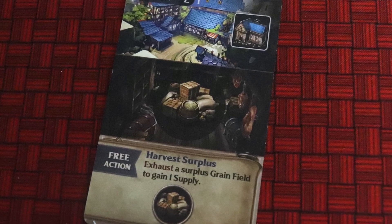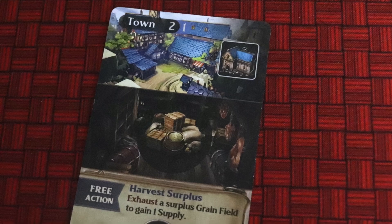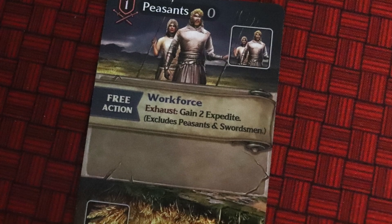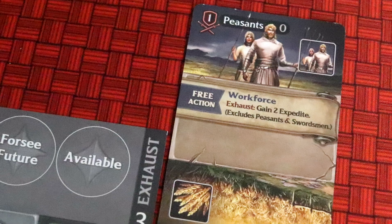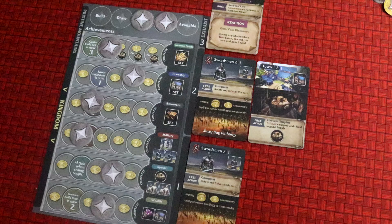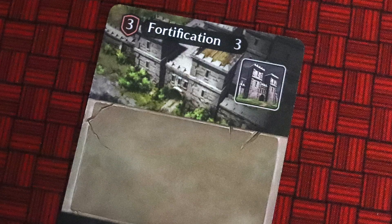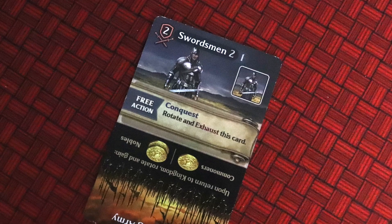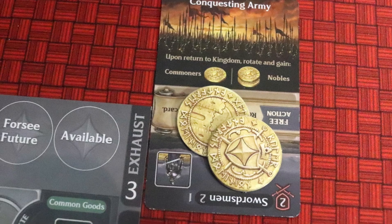Towns take two time to build — they're needed for the township and wealth achievements, and give you a new free action to help you get supplies, which are useful to sell at certain opportunities. Peasants are incredibly powerful: they take no time to build so go straight into your kingdom, and you can exhaust them to put them back into the build queue, letting you expedite twice and speed up construction. Fortifications are great for defence, as are swordsmen, who have an action where you send them off on a conquest — back into the build queue — to return with coins.